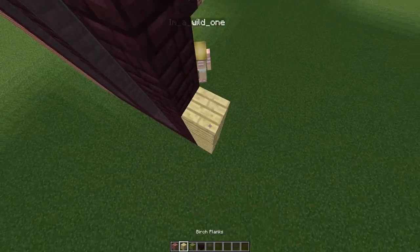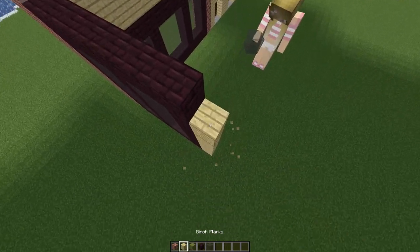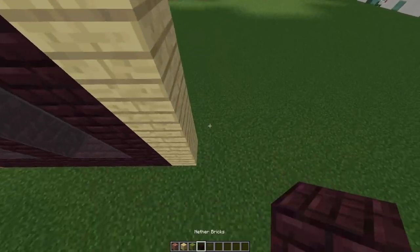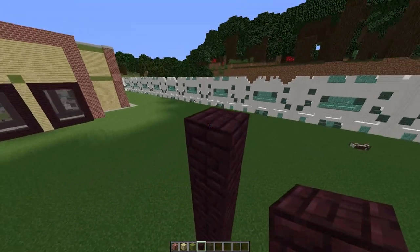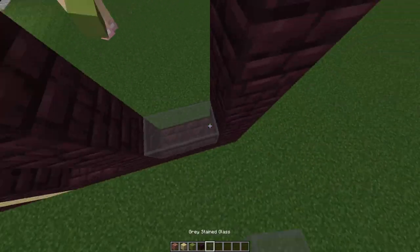Put a birch pillar all the way up, then a lime terracotta on top, and build this pattern again — 7 wide and 6 high — with glass filled in across the middle.